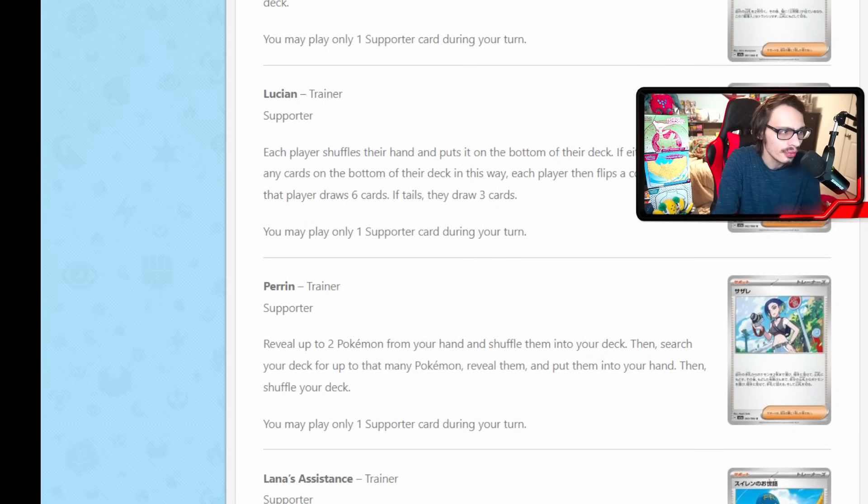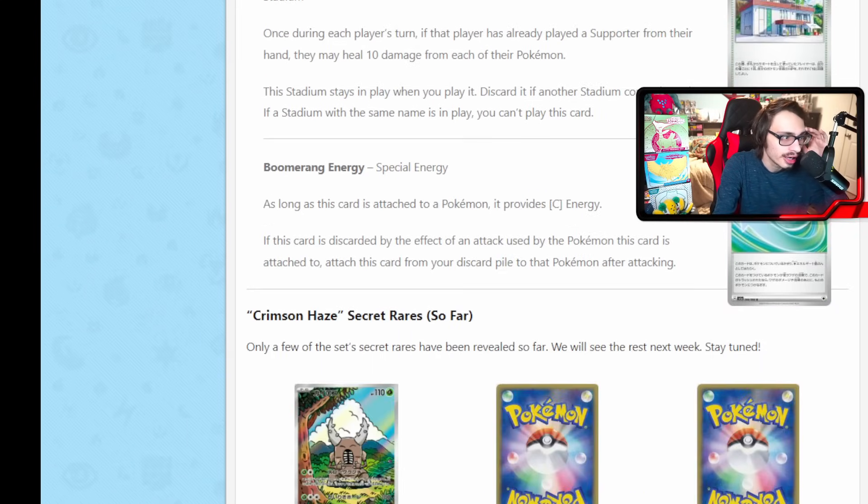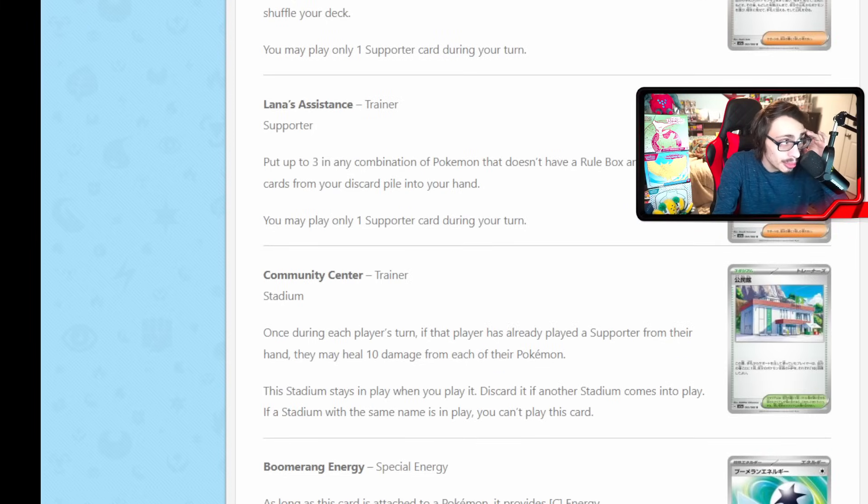We do have a new Poke Fan supporter — reveal two Pokemon from your hand, shuffle them into your deck, then search your deck for a Pokemon. It's basically Pokemon Communication as a supporter but a little bit better because you can reveal two Pokemon. Not a bad card. We've looked at Lana, Community Center, and Boomerang Energy already. Those are all the cards from Crimson Haze.